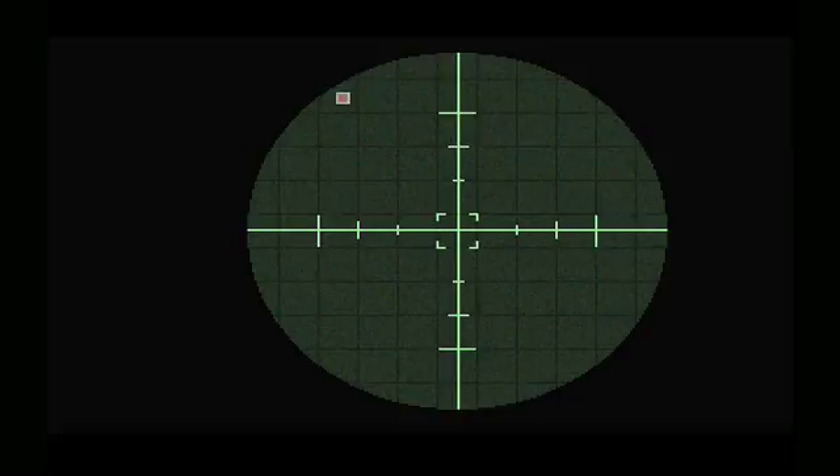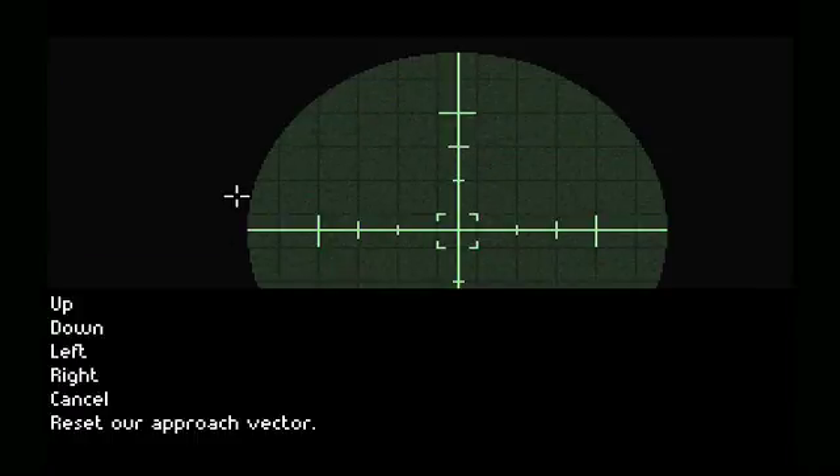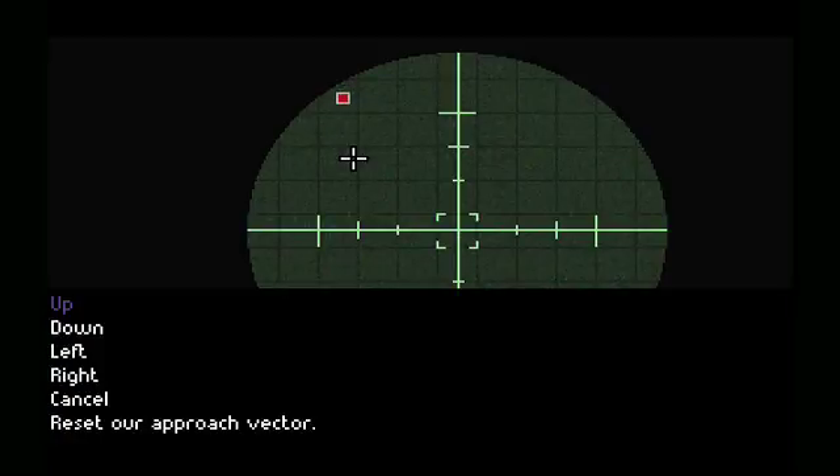I've got a blinking light — tell me which way to go and keep updating my position. Okay, I'm supposed to go up there. Hard left. Roger that. Go straight. Roger that. Hard left. Roger that. Go straight. Got it.